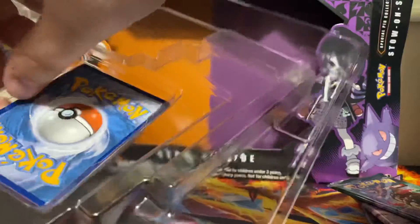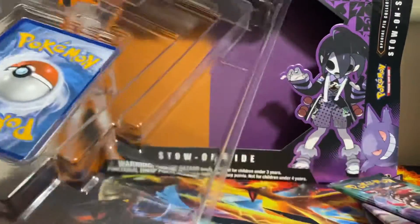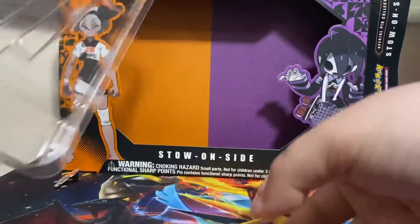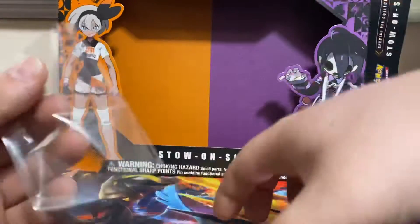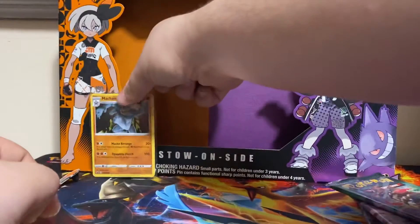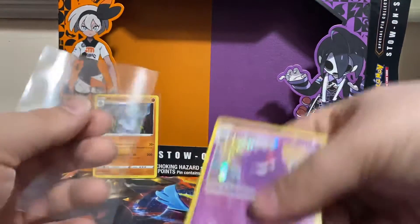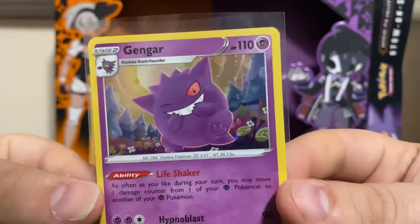Let me get these promos out. That's one, two. We'll start off with the Machamp promo — very nice. But then we got the real hitter, the real promo in this box, and that is Gengar.